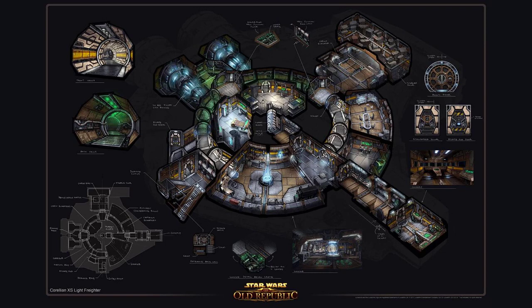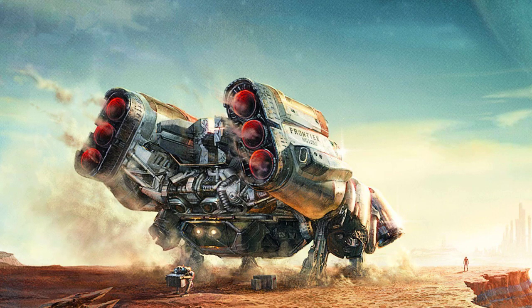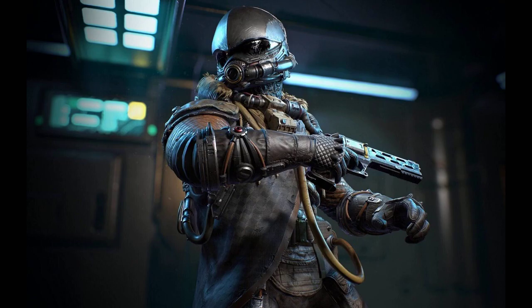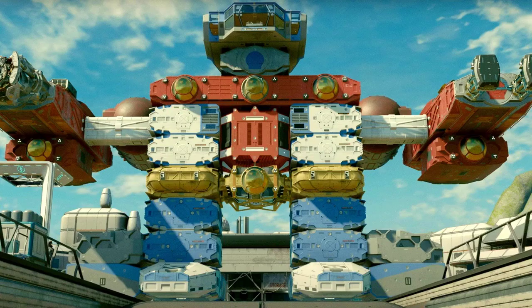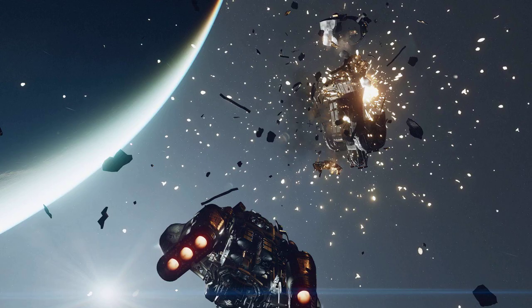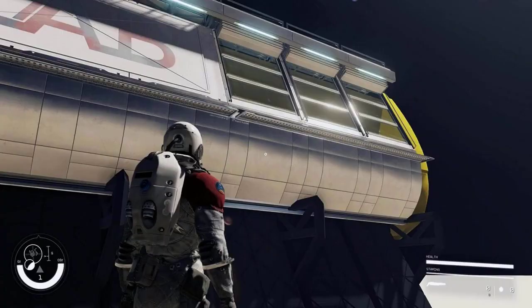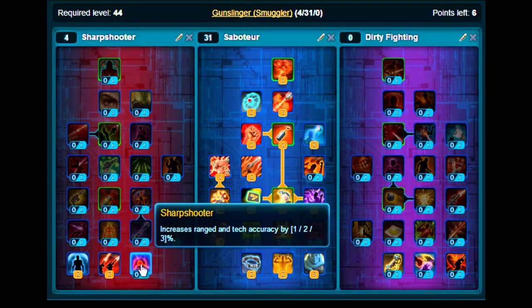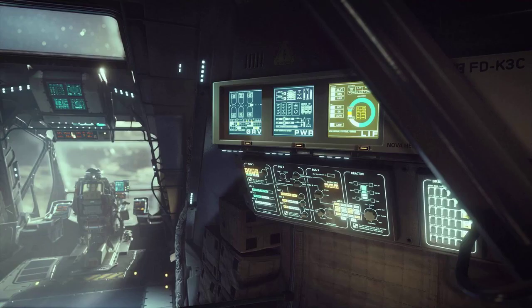From Aurora and firearms to stolen goods, Starfield has plenty of illicit cargo that needs transporting. It takes a special kind of criminal to move those goods without getting caught or killed. That's where the smuggler comes in. Thankfully, Bethesda has given players a lot of options for theorycrafting the perfect build. Whether you prefer to focus on piloting skills or close-range combat against the authorities, there's a skill set to fit you. The smuggler is more complex than the average build, with a lot of angles to cover. Here's everything you need to know about putting together the best smuggler build in Starfield.